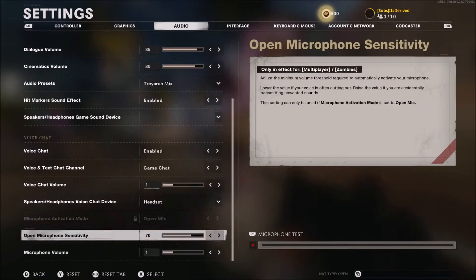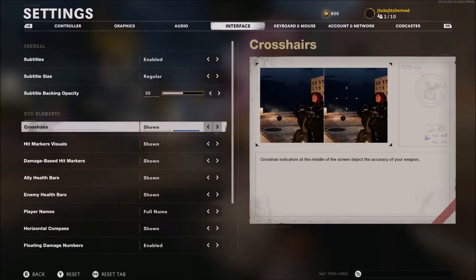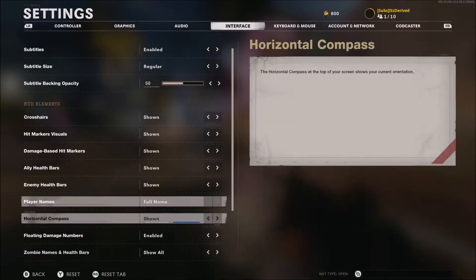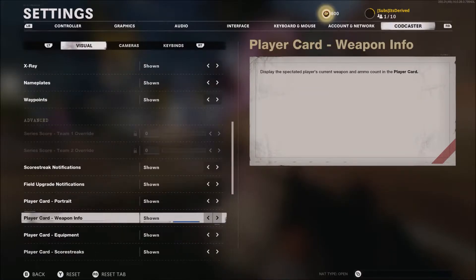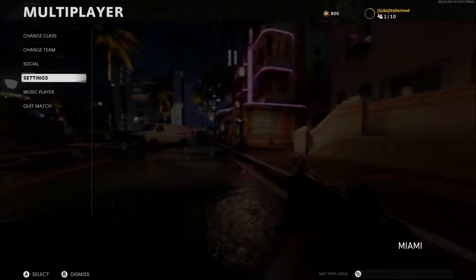Audio has the normal audio stuff. Interface is pretty cool because you can actually turn off things like hit markers, crosshairs, or player names — there's so much stuff you can toggle on and off. I definitely recommend you go over it. There's also CODcaster settings, but there's no real point in showing that off as it's for CODcasters.